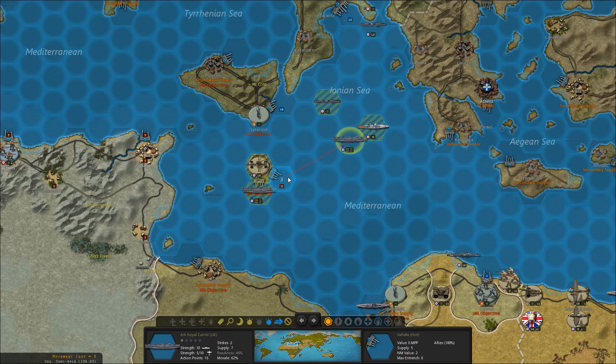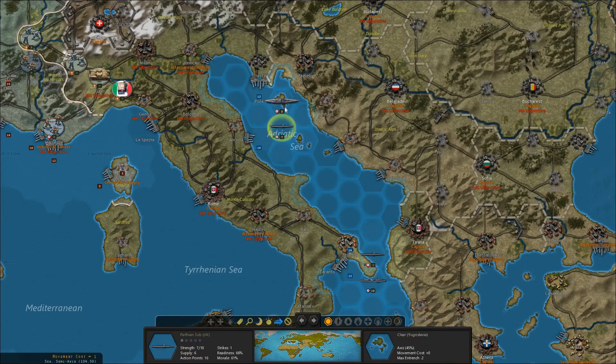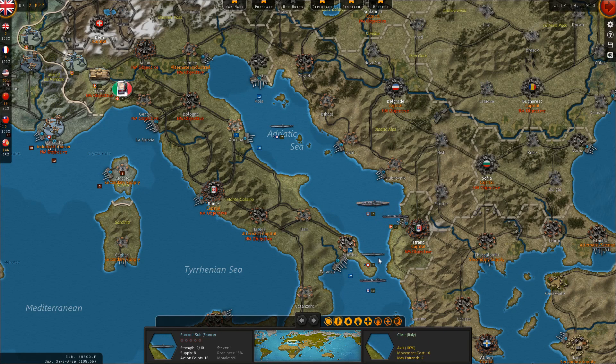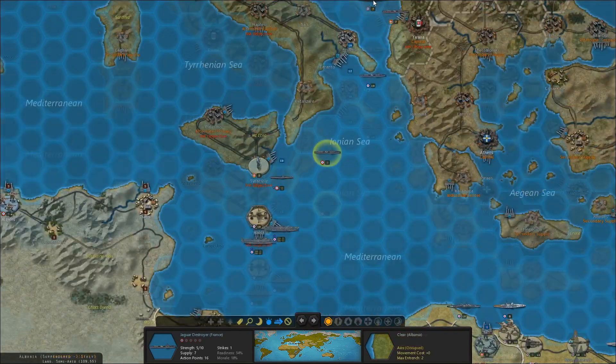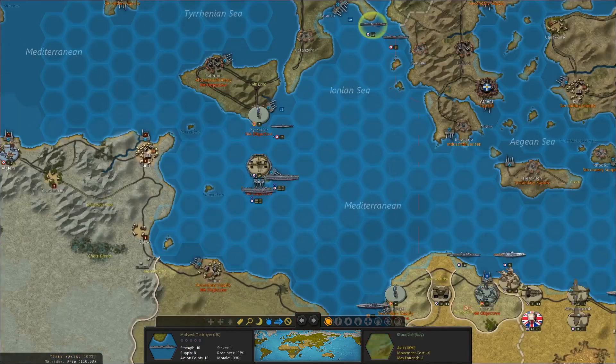We also have some naval units here that I apparently forgot we had, so we're going to go ahead and move some of them. There's an enemy destroyer in port up here — don't want to engage that. Apparently I didn't use any of my naval forces yet this turn. Not that I have a lot of naval forces to use; most of them are French. But we can at least get the British ones out of here.